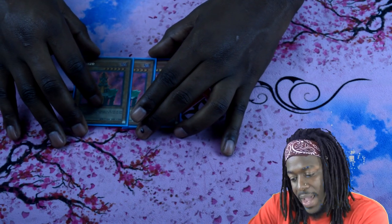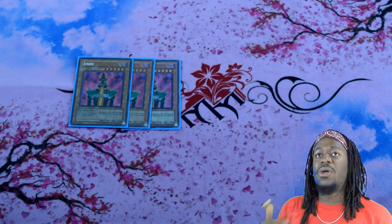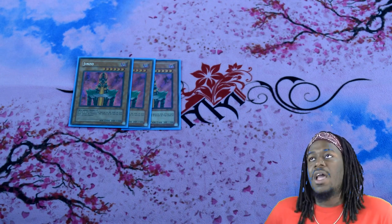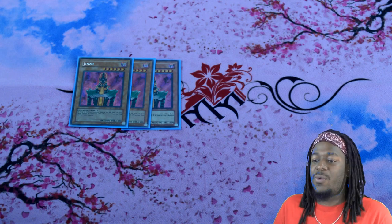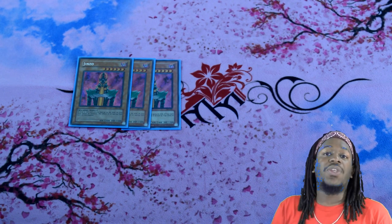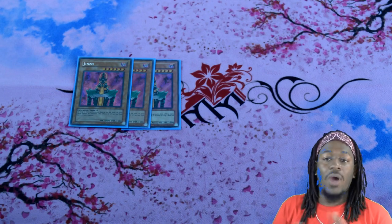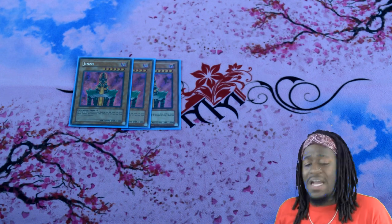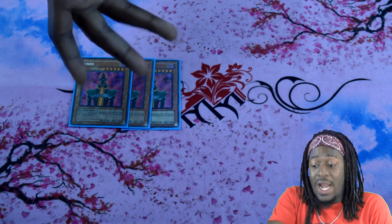For the side deck — three copies of Genzo. My biggest problem building decks right now is Evenly Matched. Genzo secures two things: first, it says no to Paleozoic and traps in general — it's very easy to summon, just summon an Infernoid and tribute it for Genzo. Second, you can't Evenly Matched me, so I don't have to burn my Infernoid resources trying to stop it. If Genzo is on the field, your opponent literally just wasted their time.